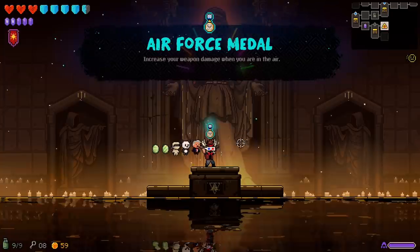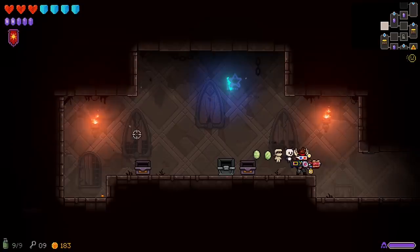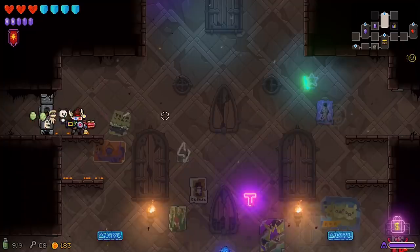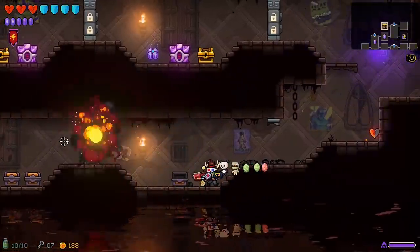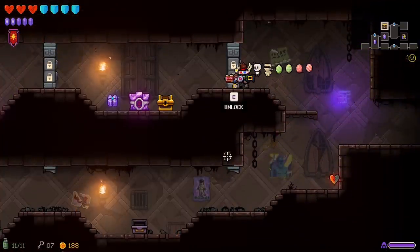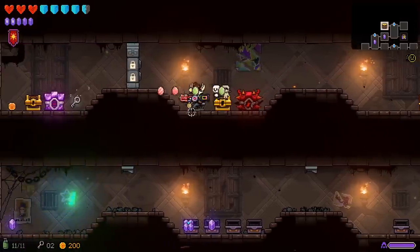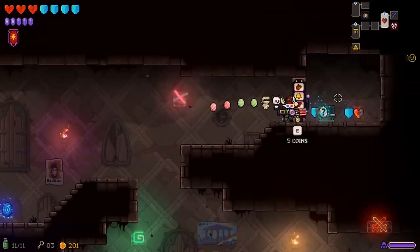Our next item room gives us Air Force Metal — increase your weapon damage when you're in the air. That's kind of fun. I suddenly have 183 coins, I must have picked something up without noticing it, which means I can shoot that fast. Is this a double locked door? A room with all the treasures of the world — but also just a few mediocre items so far, though there are a lot of chests. It goes deeper and deeper. I've got the keys and crystals to go at least a little ways. I have five keys left, I need one key — I'm gonna do one more door.